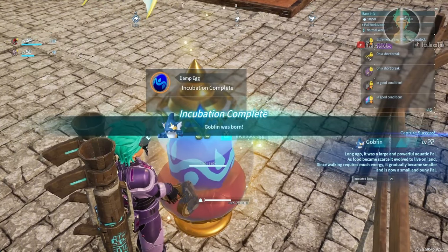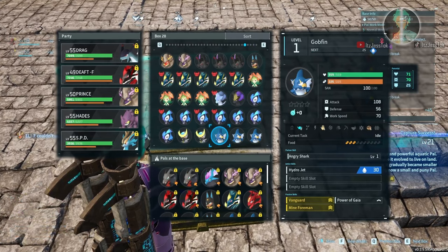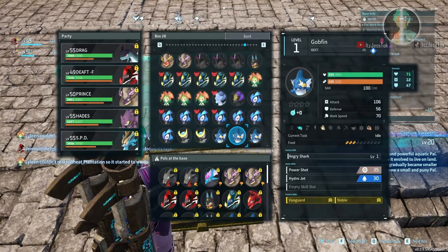Here we're hatching the eggs. Let's see if we get something that has a combined passive. You see this one? This one has Vanguard and Noble. Boom! There's the solo — but we're not looking for the solo. We're looking for the double.